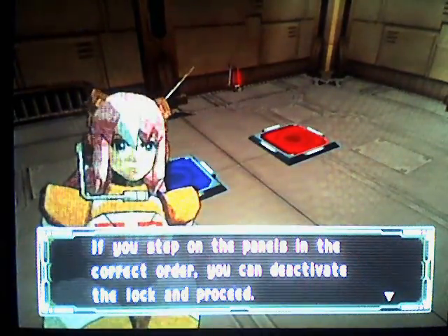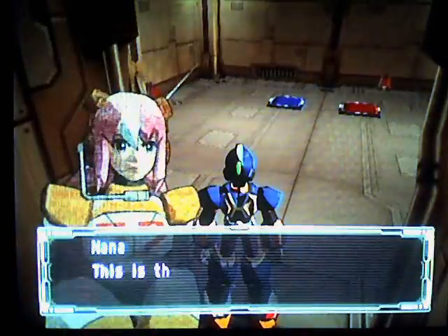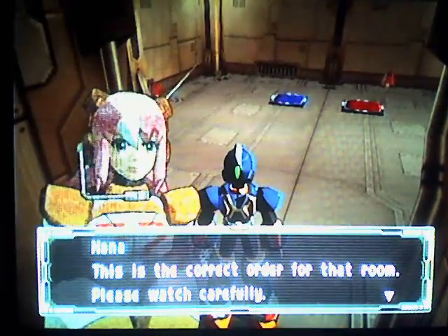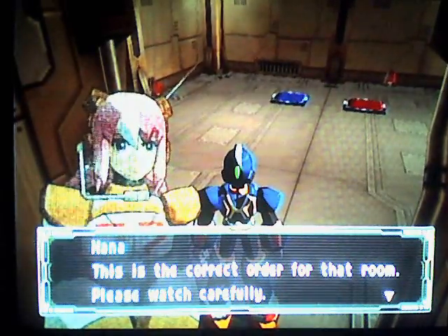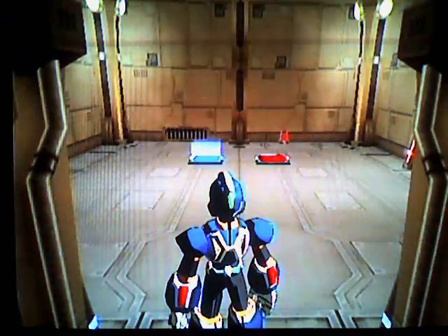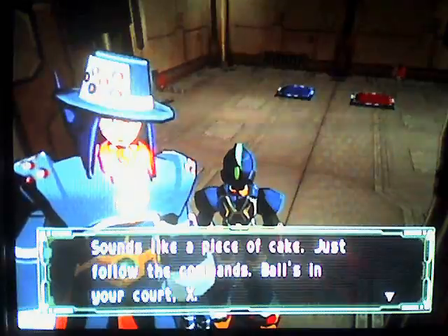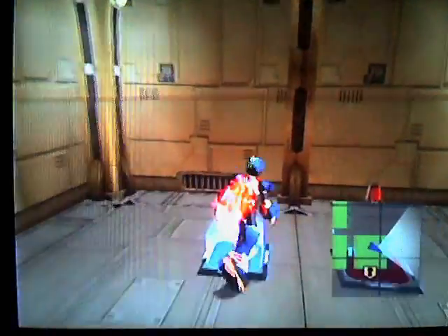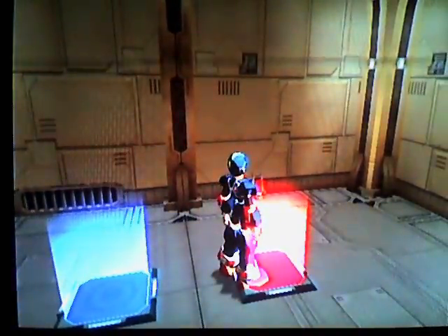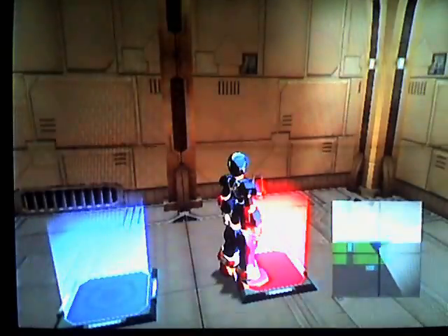So I have to step on these in the correct order. This is just a memorization game — you just have to watch what order she steps. She lights up the panels and then you just step on them. So in this case it's blue-red. Now I'm pretty sure that if you get it wrong, enemies will show up. I don't know though, because I've just never gotten it wrong.